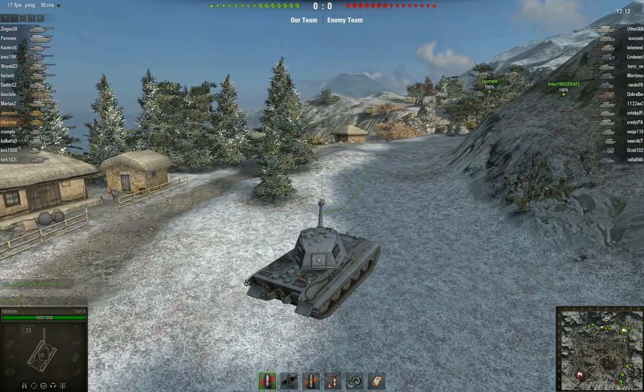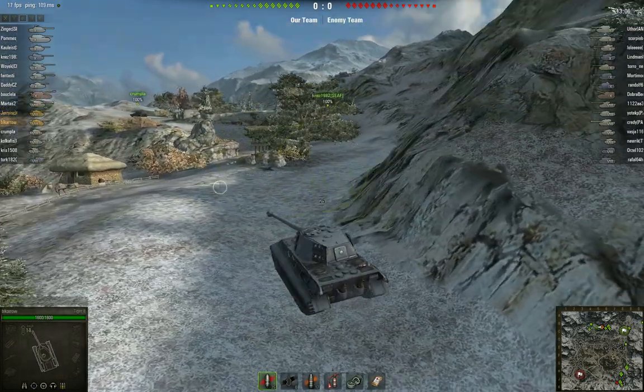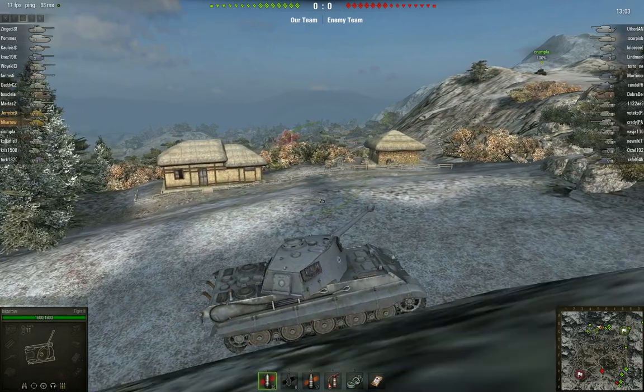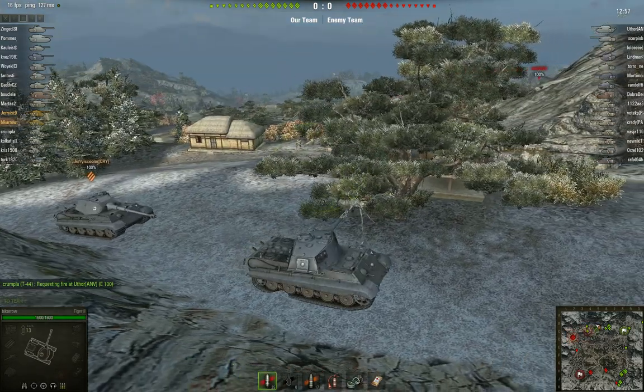I haven't got a crosshair; I'm following your tank which works the same as mine — just a great blob in the distance. I'm very worried about the fact that we're in this game with a load of tier 10s and you've only got a tier 7 gun.